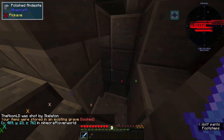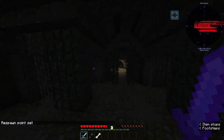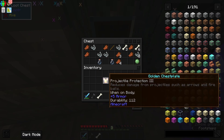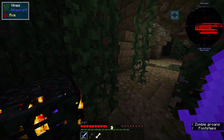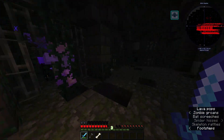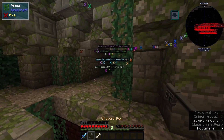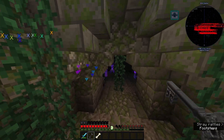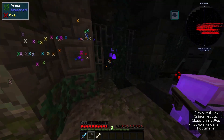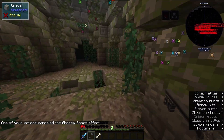I'll put this on for now. They can't see me because I've got the invisibility effect, which is great. But where is my tombstone? Where is this? Through the walls — oh, it must be at this one.